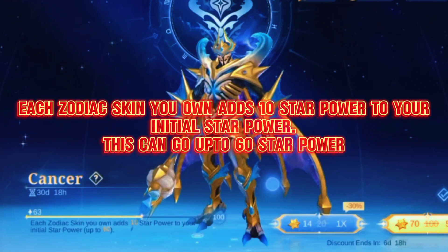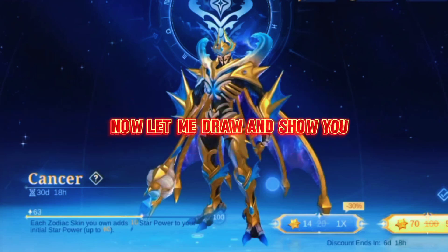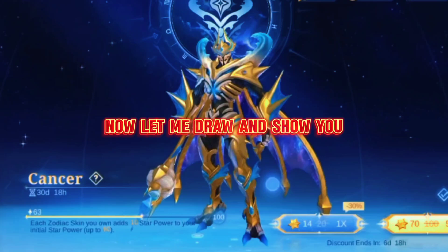Each Zodiac skin you own adds 10 star power to your initial star power. This can go up to 60 star power. Now let me draw and show you.